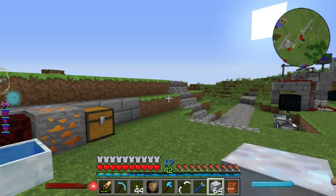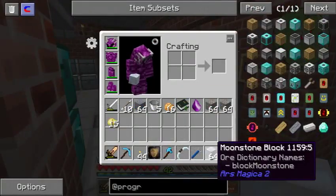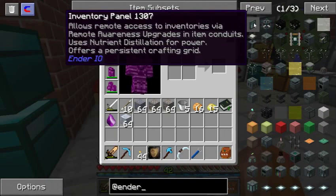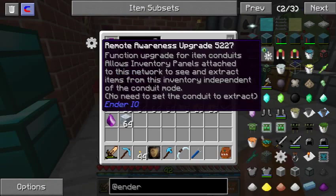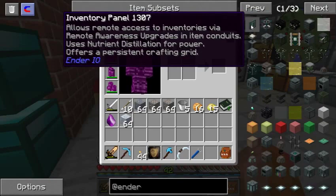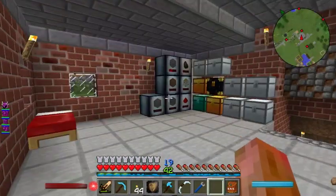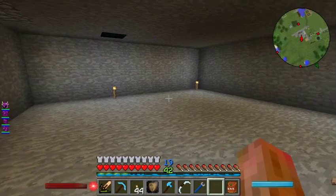The reason I need to get some farms going is I don't really want to make a sorting system yet, because there's this Ender IO thing called the inventory panel that I've never actually used. You pair it with remote awareness and extraction from the conduit mode - that's kind of cool. But it needs nutrient distillation, which needs sugar cane. I've also got a ton of ore just sitting here, so I've built a new inventory room down here to do some ore processing.